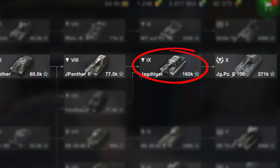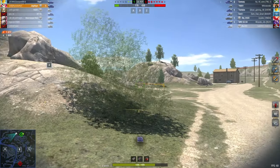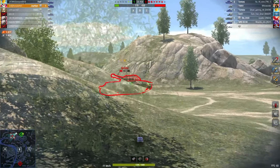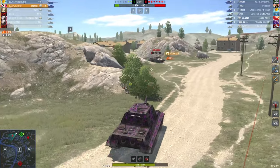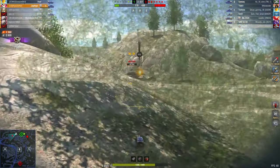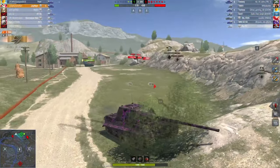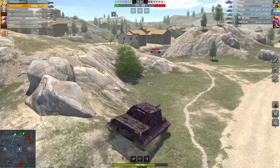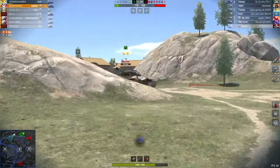This cannot be said for the next tank in this line, the Jagdtiger, which only has decent mobility. However, it compensates with incredible armour for both the turret and the hull. In addition, the tank's gun has one of the highest damage per minute values in the game, dealing a whopping 4,000 DPM with each shot being 460 damage. This is a tank destroyer that can hold an entire flank on its own, especially if you play from the turret position.